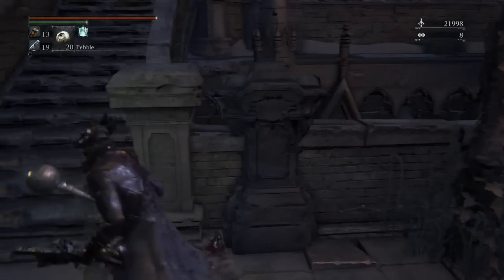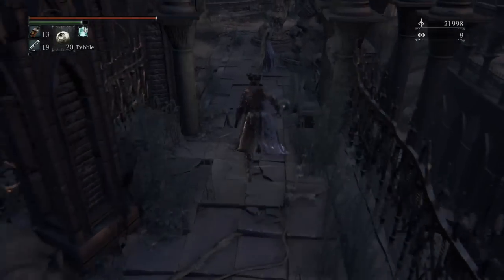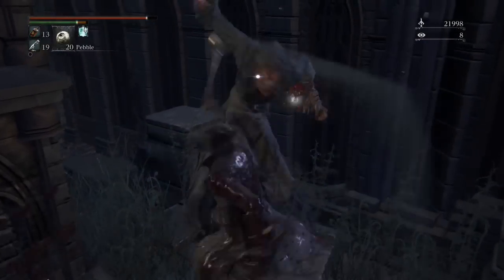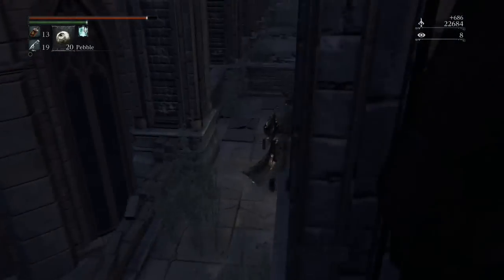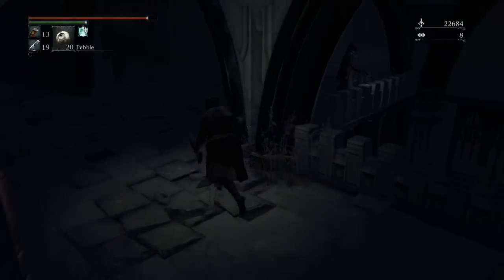Now we're going to go up these stairs. There's a hole in the fence on the right that we're going to need to drop down to because it gets the Upper Cathedral Key, which you need for late game. I've never seen that fall animation before — my head was lower than my legs during it. Never seen that animation, didn't even know it existed.